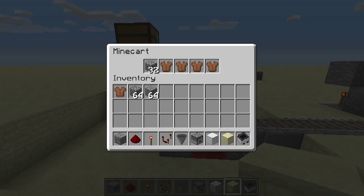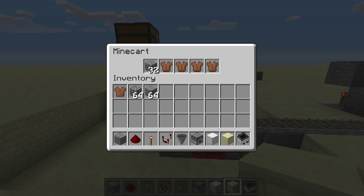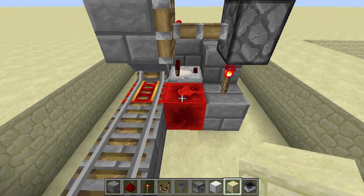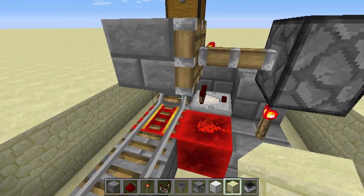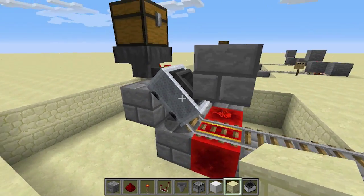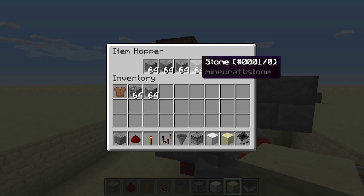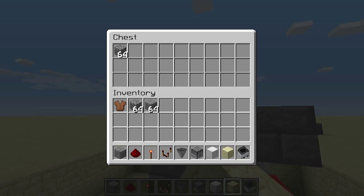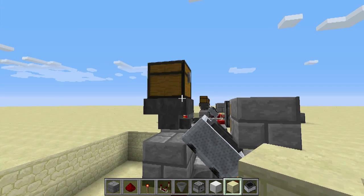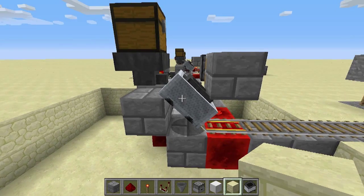This is a circumstance where the cart is not completely full. This comparator here, which checks the fullness of the cart against a signal strength of 15, does not provide a redstone output and therefore does not send the cart on its way. It cannot fill up because the item hopper here is full of some other item. This can happen when you have a lot of different items going in because of the random nature that the hoppers will fill up.